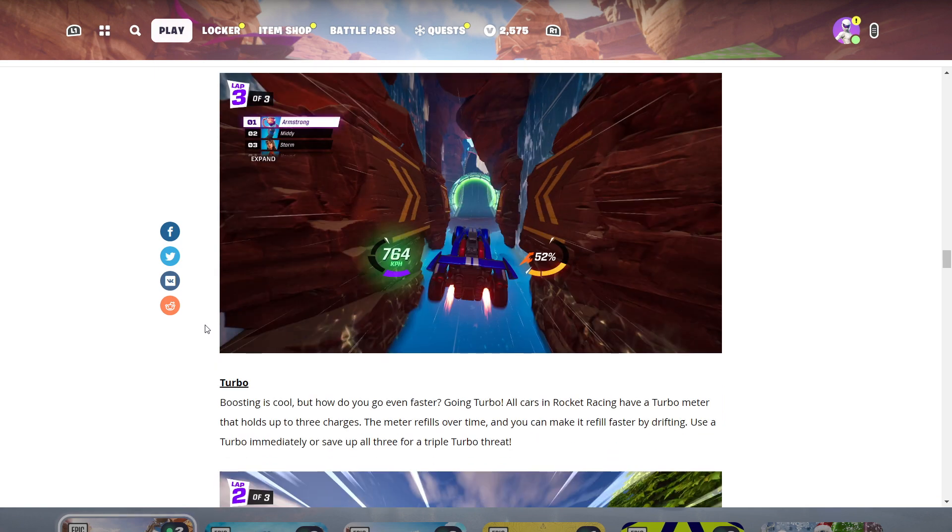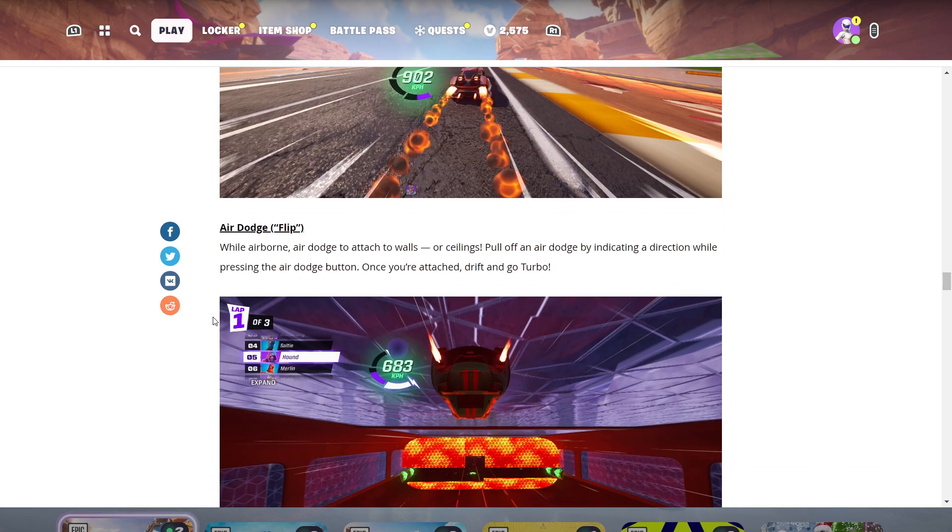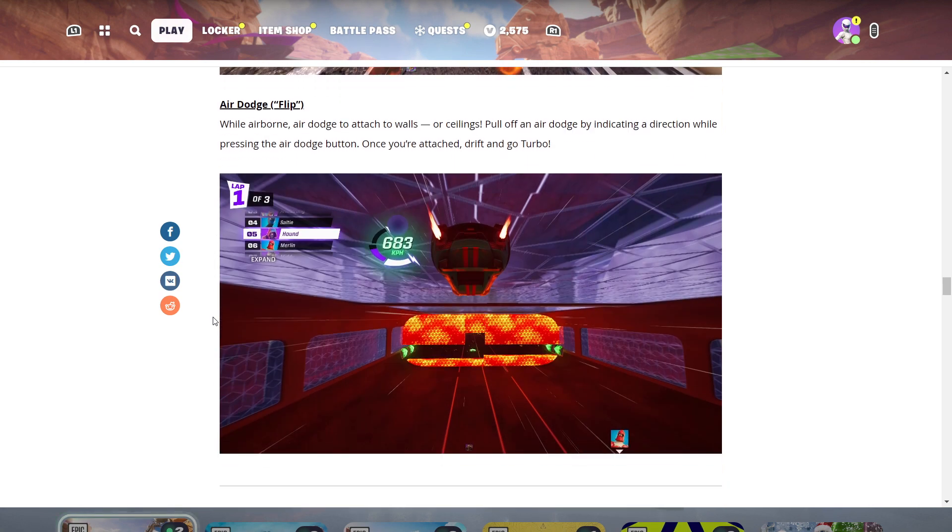Turbo: all cars in Rocket Racing have a turbo meter that holds up to three charges. The meter refills over time, and you can make it refill faster by drifting. Use a turbo immediately or save up all three for a triple turbo threat. Air Dodge: while airborne, air dodge to attach to walls or ceilings. Pull off an air dodge by indicating a direction while pressing the air dodge button — once attached, drift and go turbo.